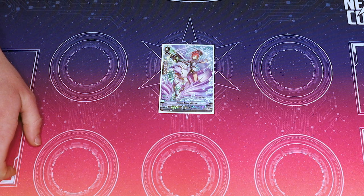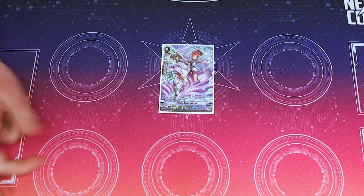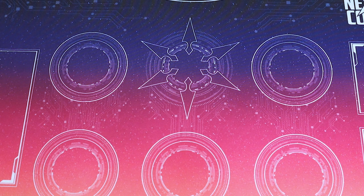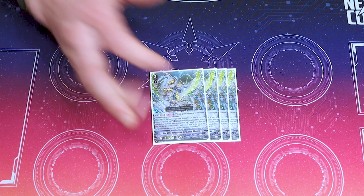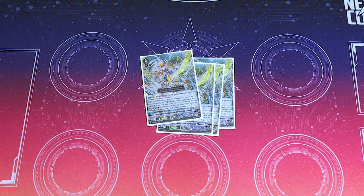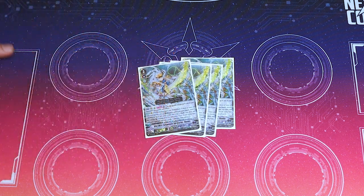We run our starter, which is Kelpie Rider Mitros — he's just a ride draw and you get a quick shield if you go second. Our one and only grade three is four copies of 'The One Who Surpasses the Storm,' Thavas.